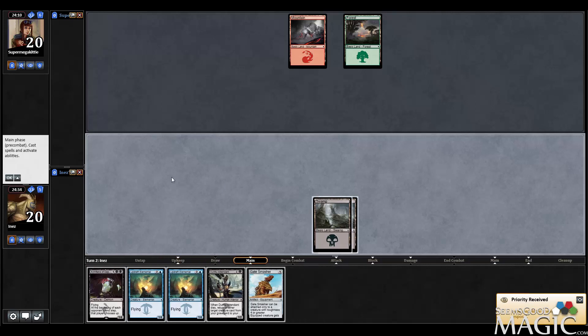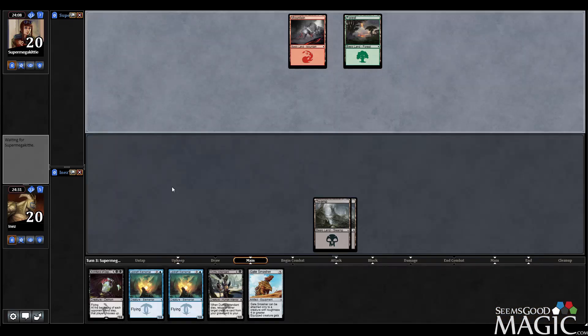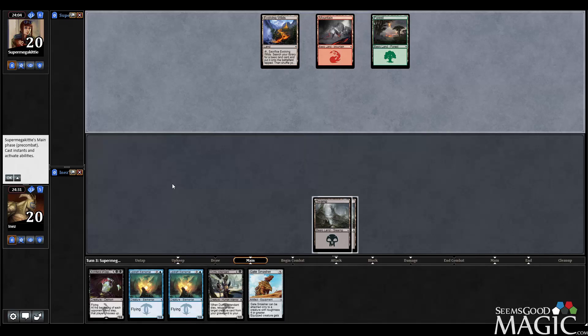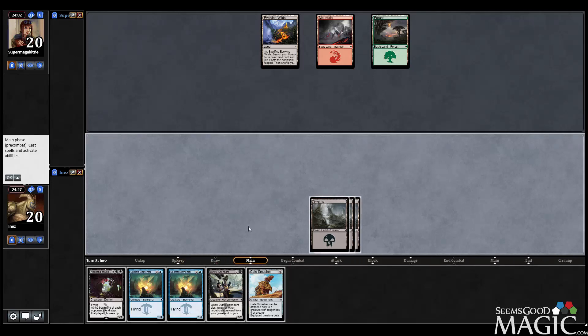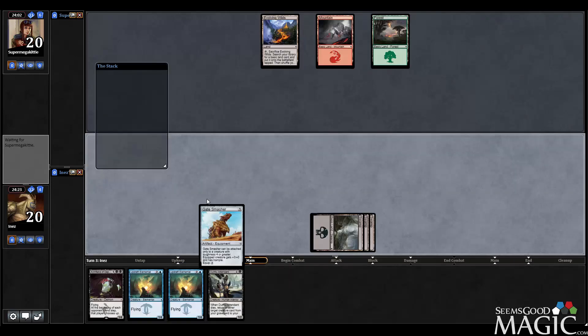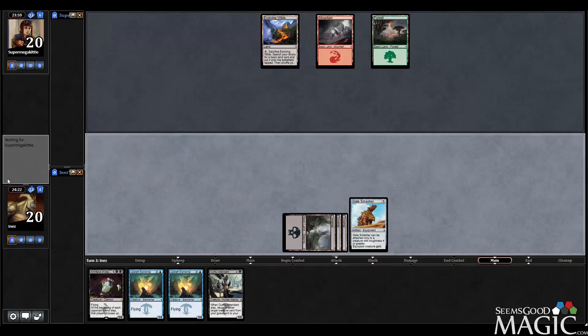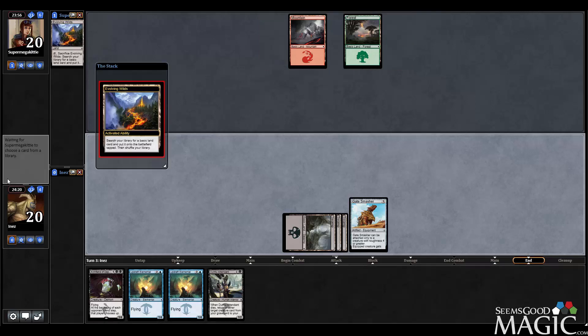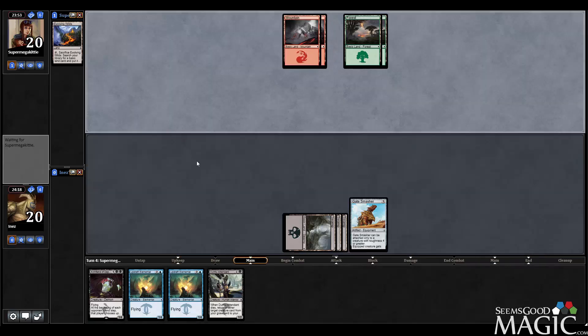Alright, Gate Smasher potentially good at some point but need the lands first. Okay, not the worst spot - got the third land so I guess we'll drop Gate Smasher. Could drop the Dutiful Attendant but it's not equally as useless - I can still technically swing with it. My problems with dropping Dutiful Attendant are... actually I guess I shouldn't have any problems dropping it, it seems fine.